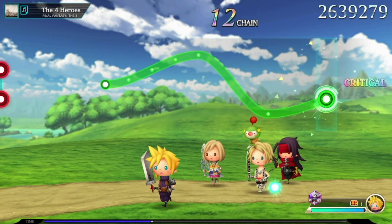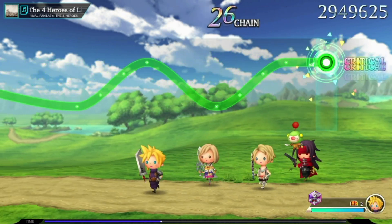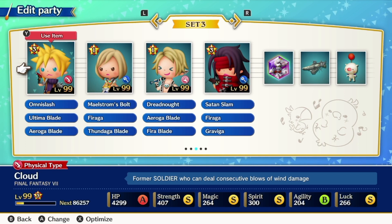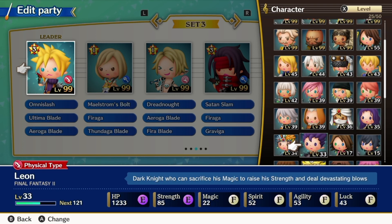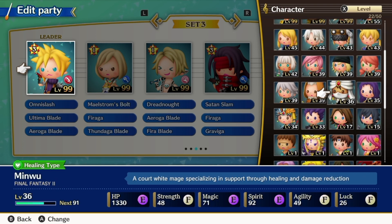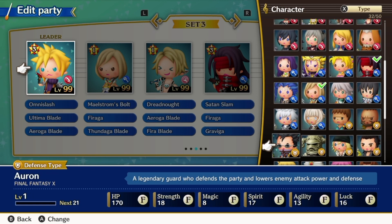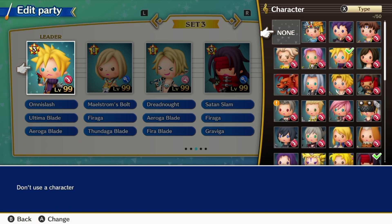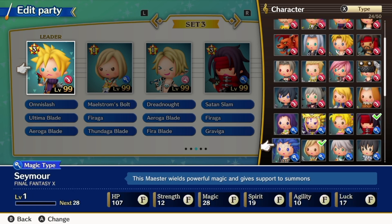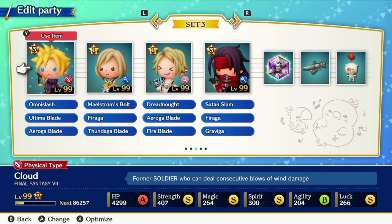At its core, it's a rhythm game, but it also incorporates a lot of RPG mechanics. In Final Bar Line, you create a party out of the eventual 104 playable characters you collect by playing through the story mode. As you play through the game, your party members gain experience and level up, which improves their stats and unlocks skills that you can equip to them. Characters are assigned classes like Attacker, Tank, Healer, Mage, Summoner, and more, to help you understand how you are building out your party and the roles they will play in it.